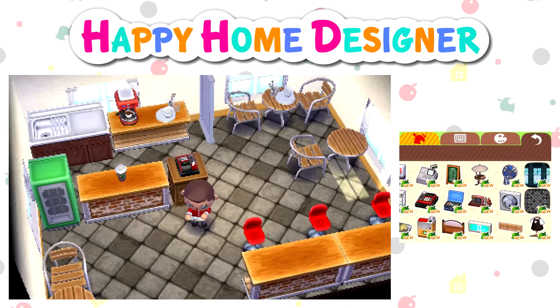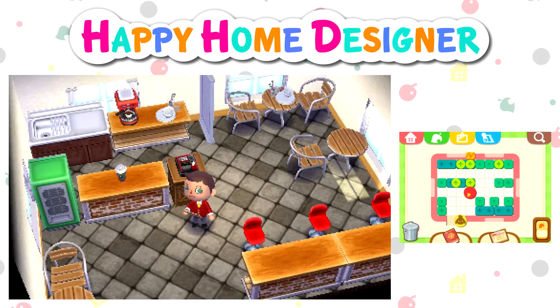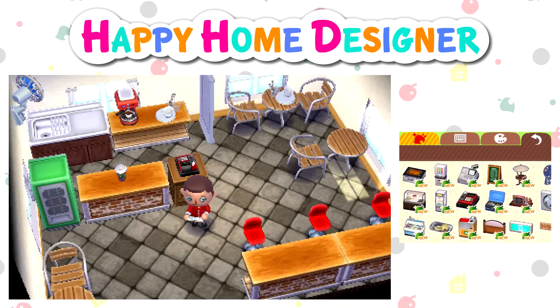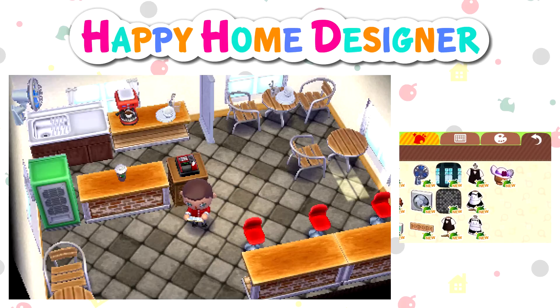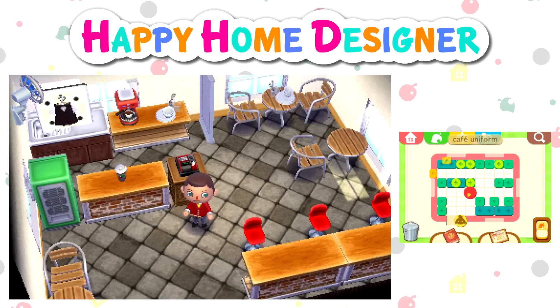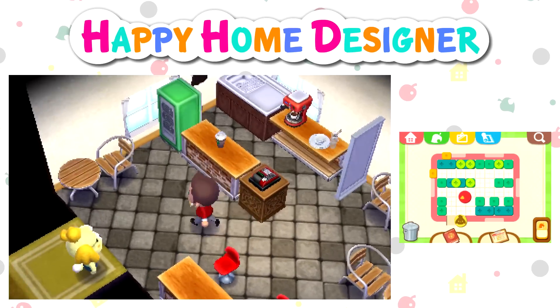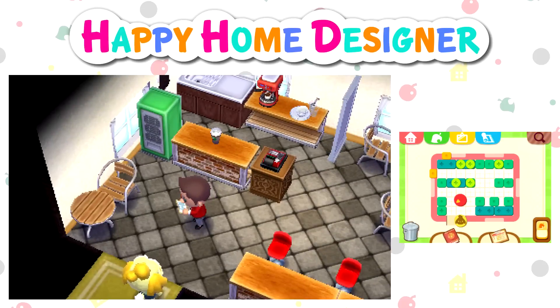The bistro table looks really cool as well. There's so many cool things. Gonna be nice to my staff — they're gonna have a wall fan to keep cool, because I know how warm it gets back there. I guess a cafe uniform would make sense. Put one of them up on the wall. Maybe that would make sense. So they can get changed — in public view, I guess, is a bit weird, but whatever.